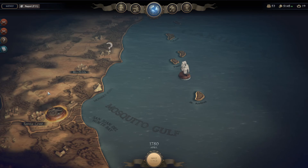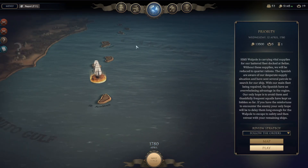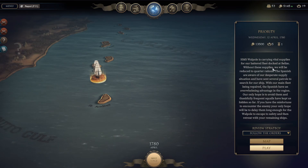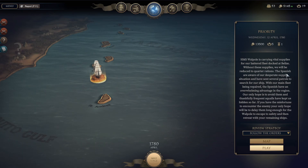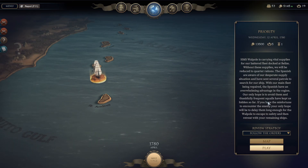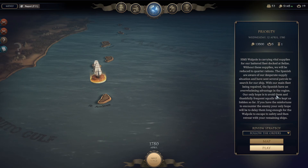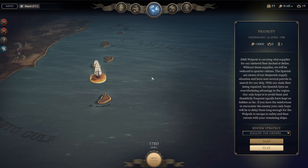We've got some land battles. Priority: Snakes and Powder. That's that — Saturday, 15th April 1780. We're 12th April, so we'll probably be doing this one first. HMS Walpole is carrying vital supplies for our battered fleet docked at Belize. Without these supplies, we will be reduced to quarter rations. The Spanish are aware of our desperate supply situation. With our main fleet being repaired, the Spanish have an overwhelming advantage — our only hope is to avoid them. Thankfully, frequent squalls have kept us hidden so far. If you have the misfortune to encounter the enemy, your only hope will be to delay them long enough for the Walpole to escape to safety, and then retreat with your remaining ships. So that's going to be our next mission for our next episode.